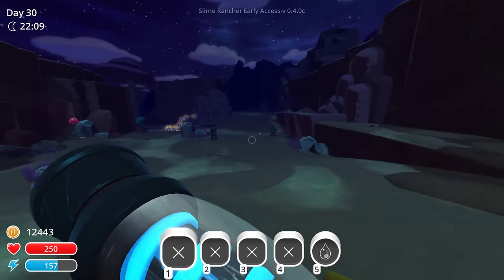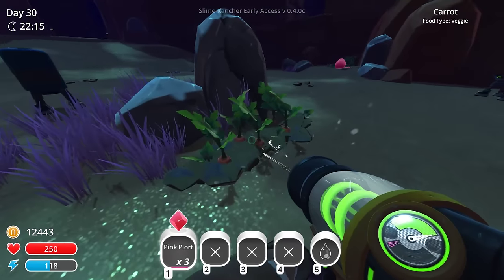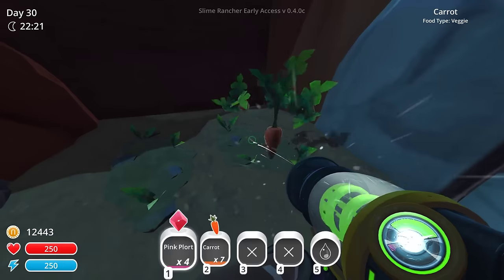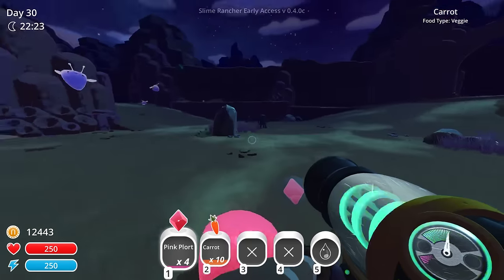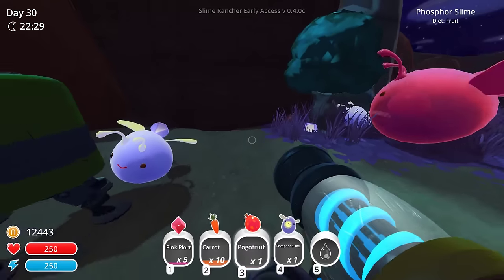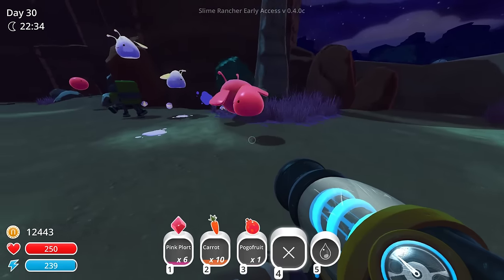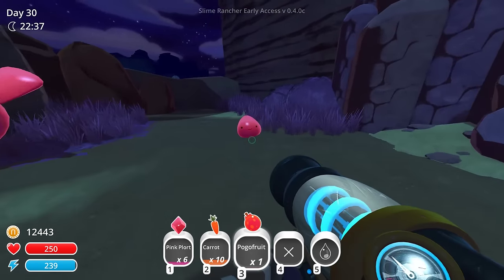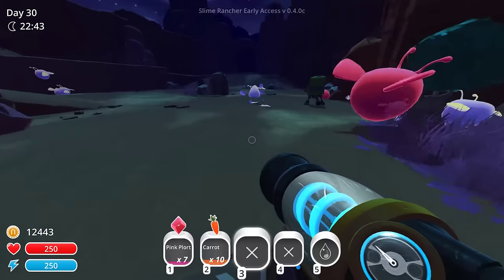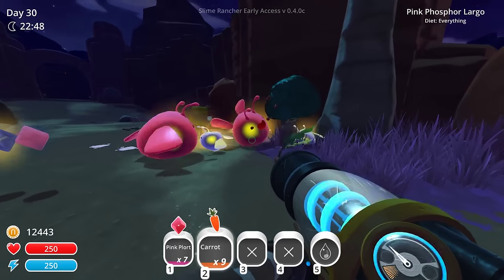So let's go out and grab as many pink plorts as we can just from the first couple areas. I'm going to collect from these guys too. I'm just going to grab the food that's already out here so that I can kind of continue to feed these guys. It looks like there's a lot of pink slimes that aren't even out right now. We got — I don't need any phosphors, that's for sure. We have plenty of phosphors. There's not a whole lot that are out right now, but we can feed them. Give me a pink plort. Typically they're all over the place, but they're kind of chilling right now.